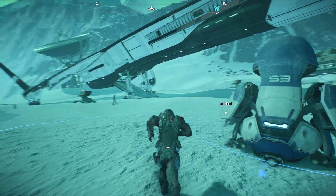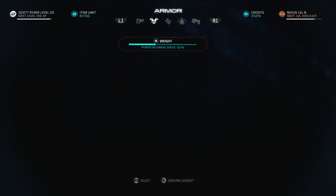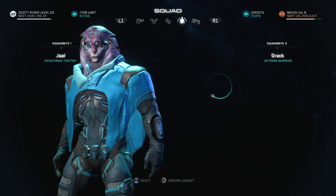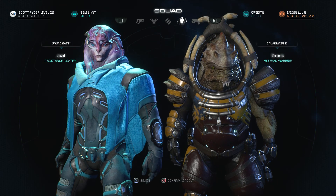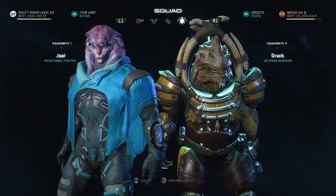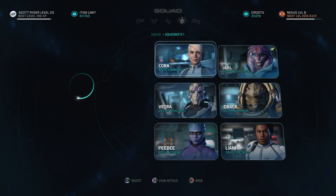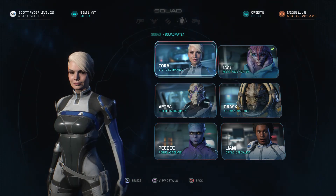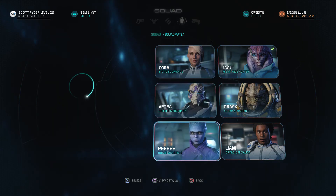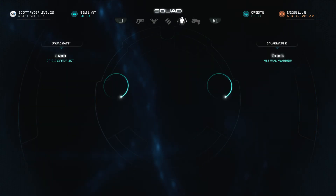But before we go over there let's change my squad mates. I've been rolling with Jaul and Drac for a long time, so we'll switch it up a little bit. I want to keep Drac because he's got those fire rounds that prime targets for me — I really like that. So we'll switch out Jaul and bring Liam, who hasn't been in the game for a bit. So Liam and Drac, that'll be good.